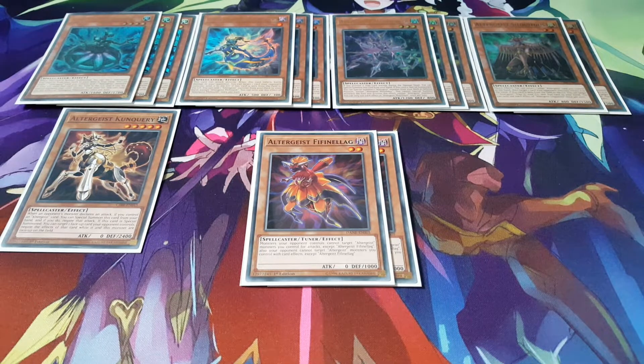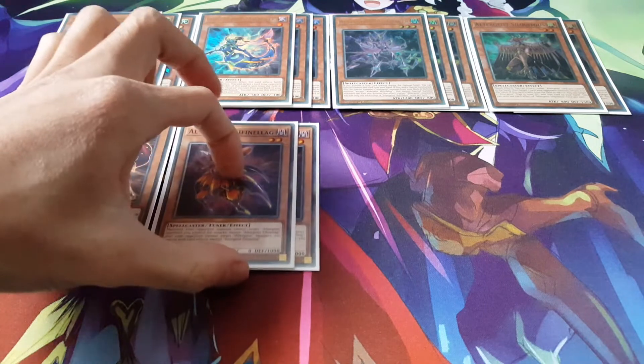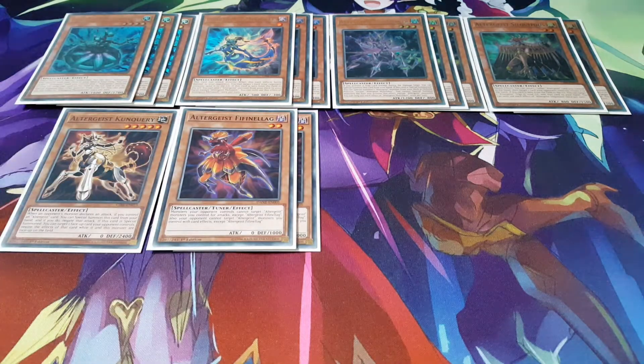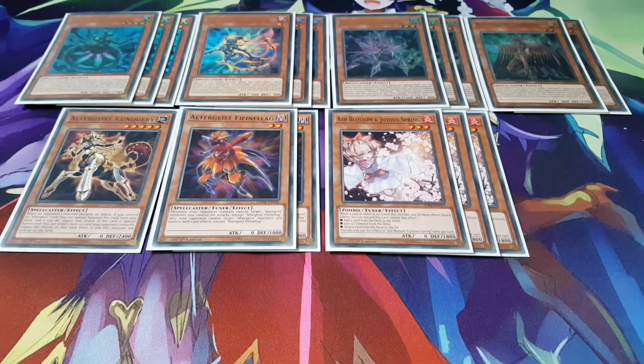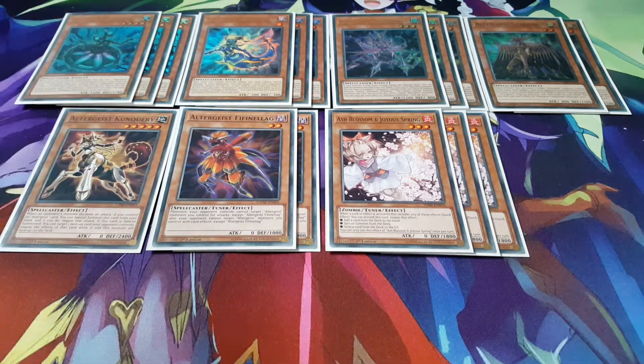Fifinellag is basically our level 2 tuner. Its effect is largely irrelevant — it's mostly for the fact that it helps you synchro summon, and you can bring it out with Multifaker. You can also mix and match different levels with Fifinellag to go into a lot of different things. To end the monster section, we're also playing 3 copies of Ash Blossom — keeping the deck both fun and competitive, and it's now a common accessible to everyone.